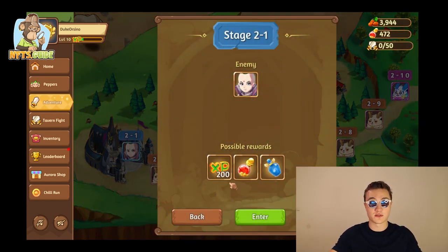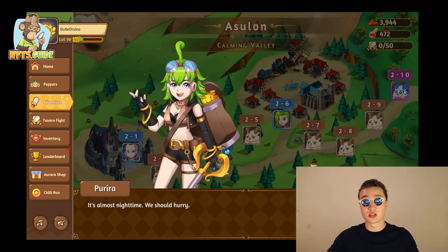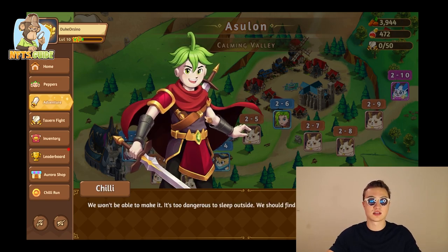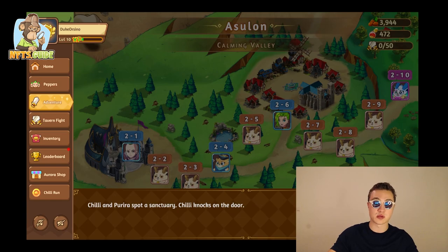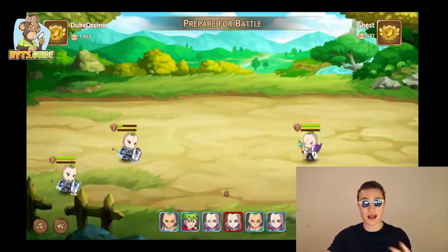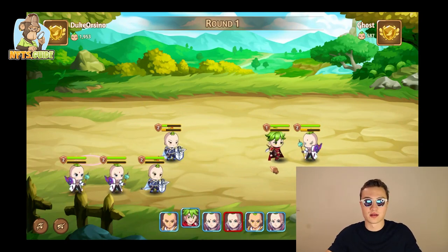I want to show you the Adventure Mode as well, where you simply complete different tasks. You see different enemies, you see the potential rewards, and you can enter the quest — you use a little bit of food to go on the quest, which makes perfect sense. There's a little backstory explanation, but I'm going to skip that and press the fight button.